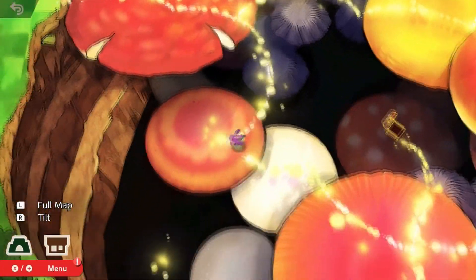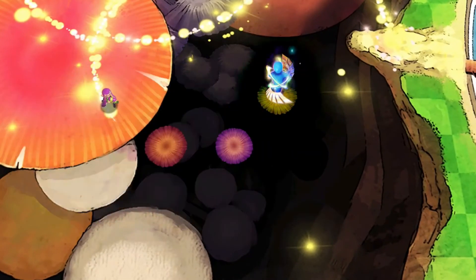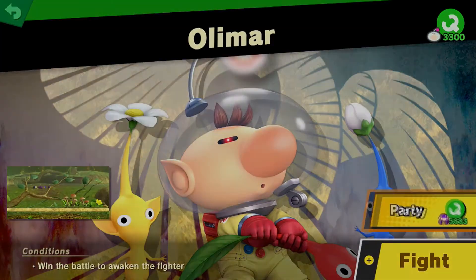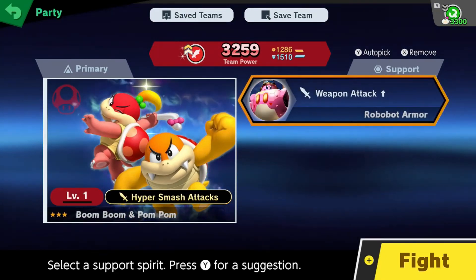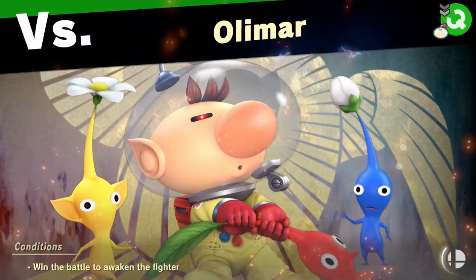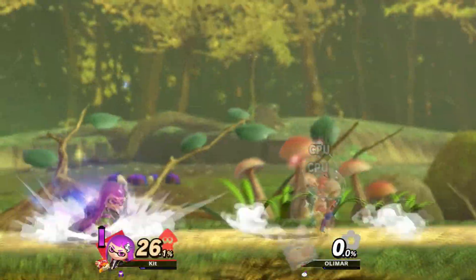We haven't been here in a while. Who do I have that can do this? Buridi — that makes sense. Olimar makes even more sense. Boom Boom and Pom Pom are still here. Olimar from the Pikmin series — oh, what? Stop it.